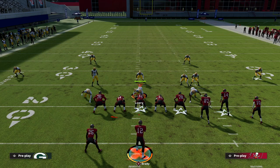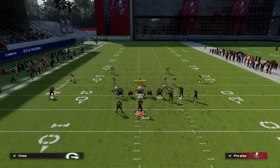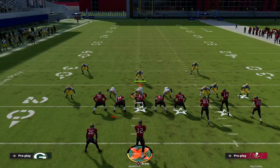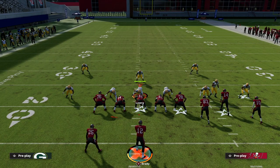I'm going to show you another feature of this route that most people sleep on this year. A lot of people run bunch trail, a lot of people run Z spot and go — not many people run the mesh post, at least not the way I'm going to show it. The meta in Madden 22 right now is gravitating defensively toward man-to-man coverage, especially against bunch.